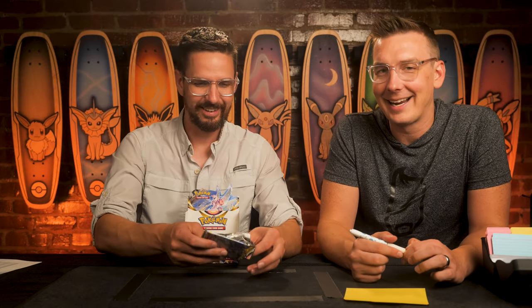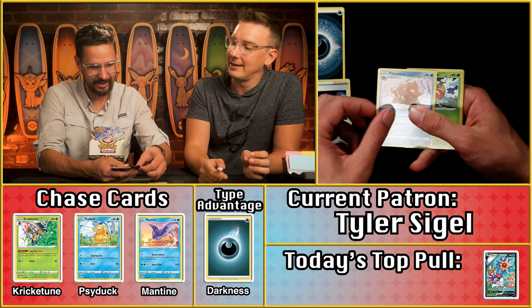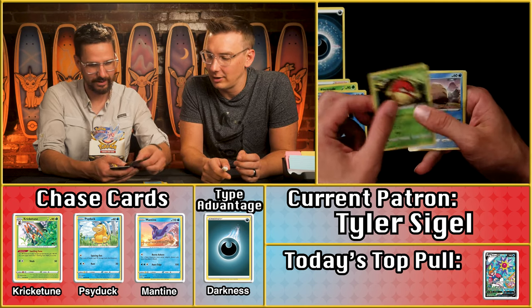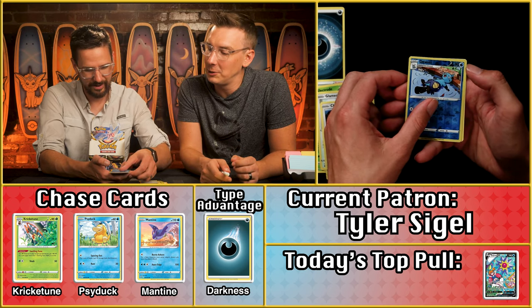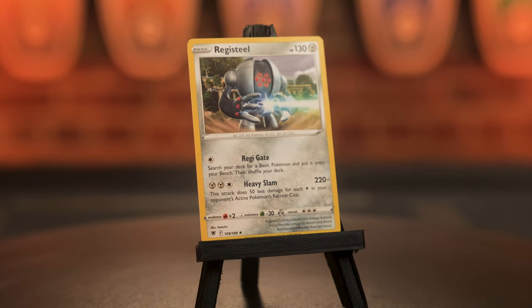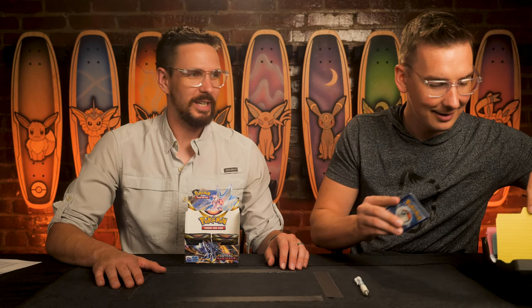Tyler Seigel is next. And the reveal — Darkness energy! Double points on everything! But scanning through the pack: Chatot, Dewgong just an uncommon, and the Registeel as the rare. What a wasted Dark multiplier. Two points on the pack — a whopping two points — bringing Tyler up to six points on Astral Radiance. Rough stuff, but thank you for your support. Cards are coming your way.